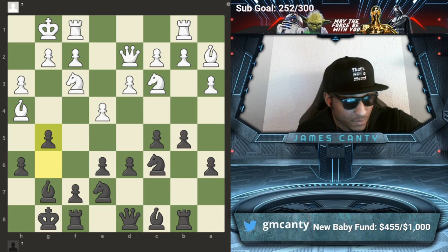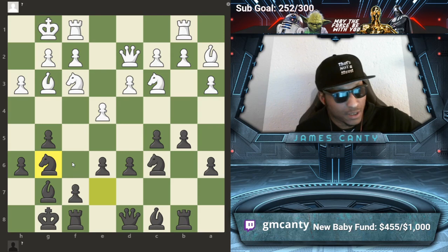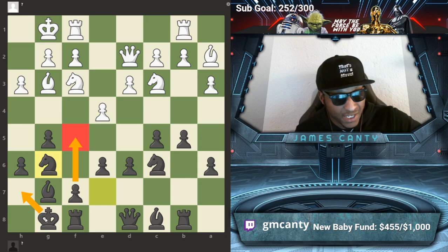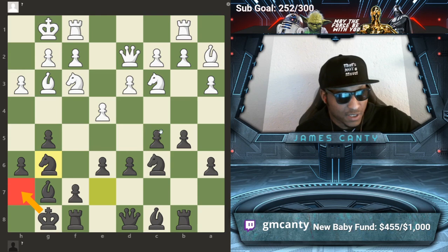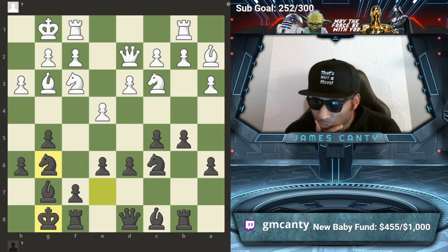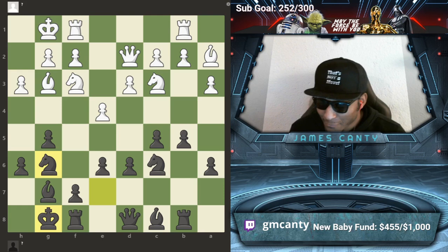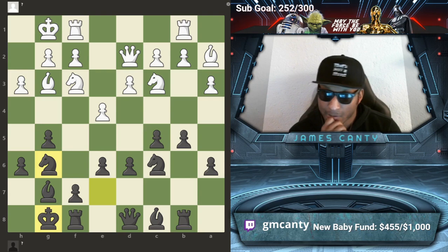So after bishop g3, I go knight g6. I fill the void, I feel this hole. My plan is king h7 and f5, or king h8 and f5. After knight g6 he went f2 — he went Nf2. So here's the flexibility in this opening again. You can go b4, you can go a lot of moves. What do you do as black?